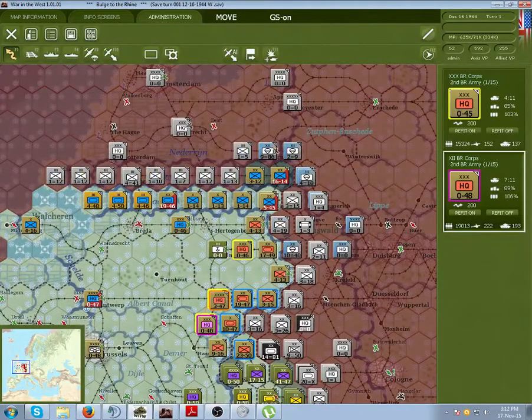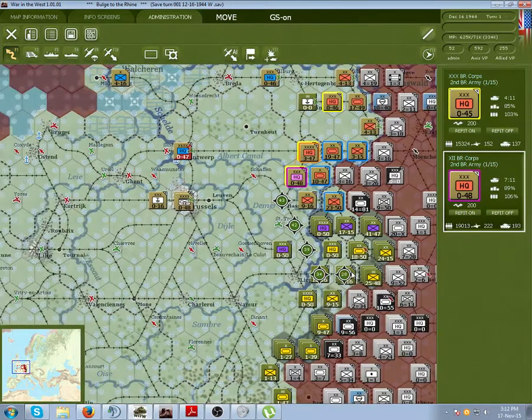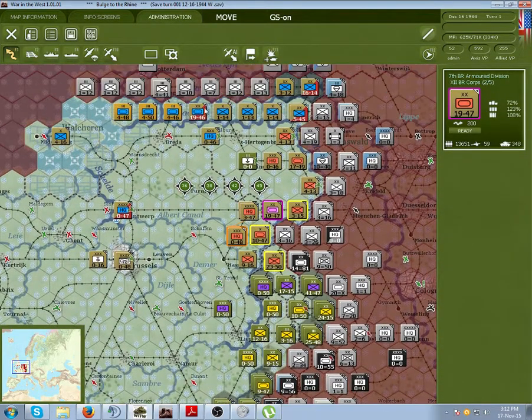Hello everybody, my name is Hofstadter and welcome to another tutorial for Gary Goofy's War in the West. Today I'll be covering everything you need to know about ground combat. This will include the TOE, HQ support, and general unit maintenance.